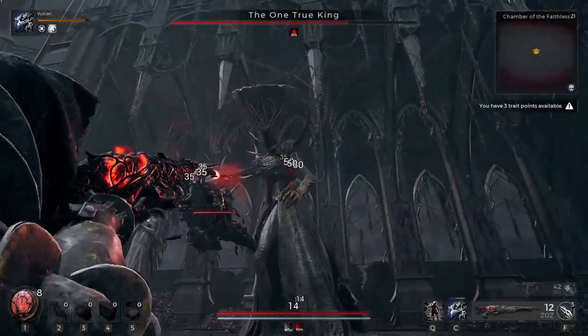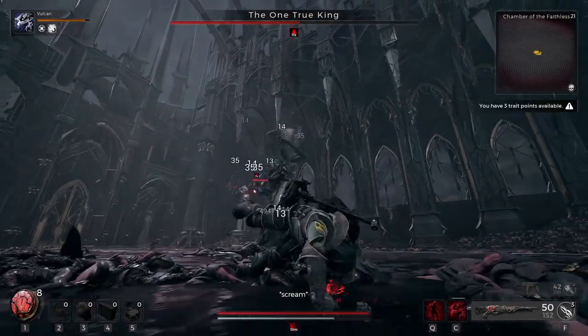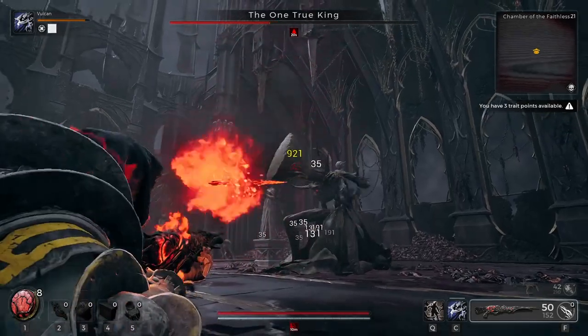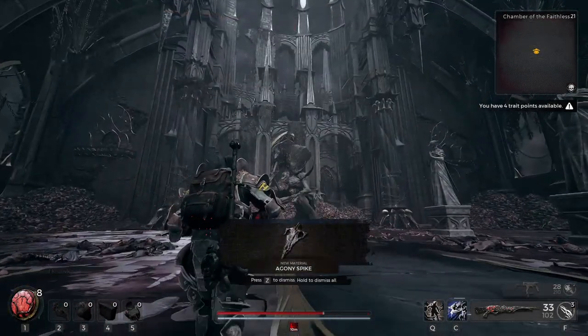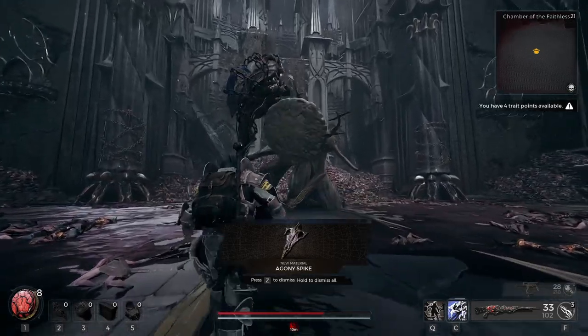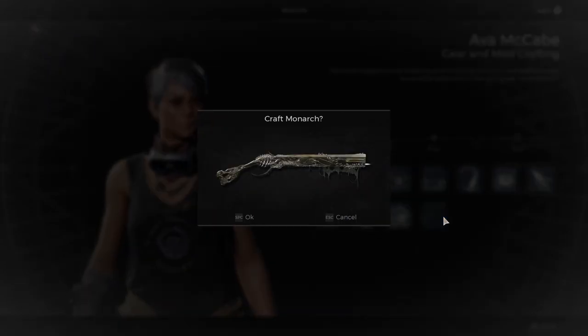During this fight you will need to make sure you are not damaging the boss's weapon. If the boss dies after his weapon is destroyed, you will get an entirely different weapon, so just try your hardest to only shoot the boss. You will know if you did this correctly if you get the Agony Spike item after you beat the boss.